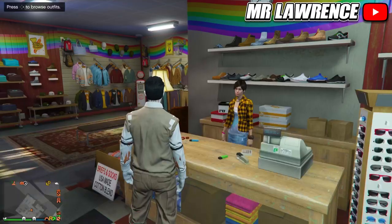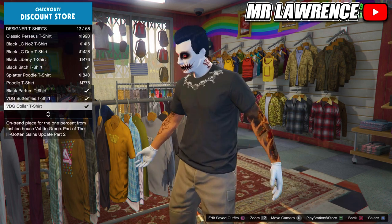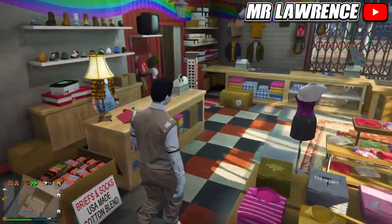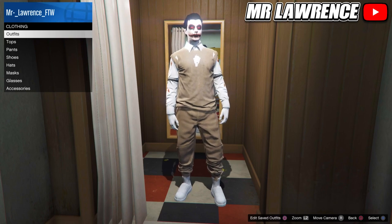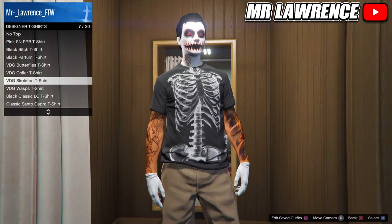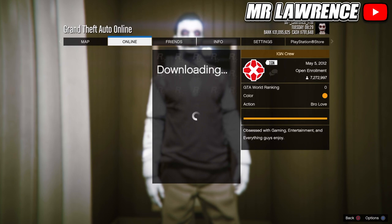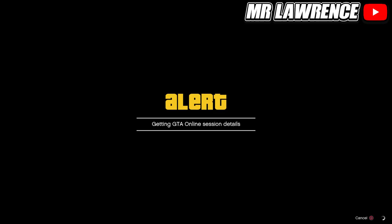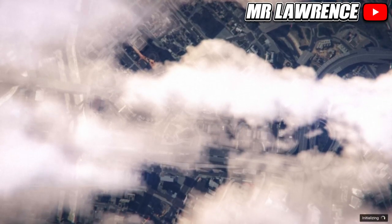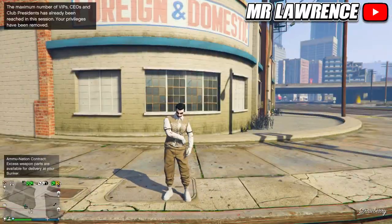Now I will show you how to get a logo on this outfit. First go to the tops and then to designer t-shirts. Now purchase one of these t-shirts with a logo that you like. Now go to your wardrobe. Then to tops, designer t-shirts, and hover over your logo t-shirt, so don't select it. Now open your interaction menu, go to online, crews, leaderboard, select a crew, and join one of their members. When you are back online, the logo will be on this outfit.